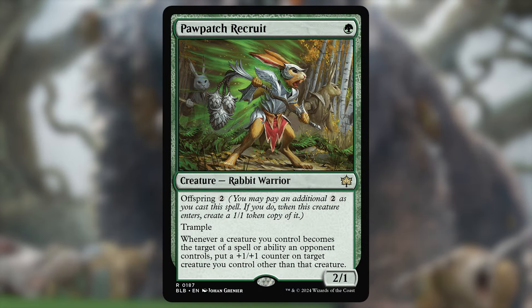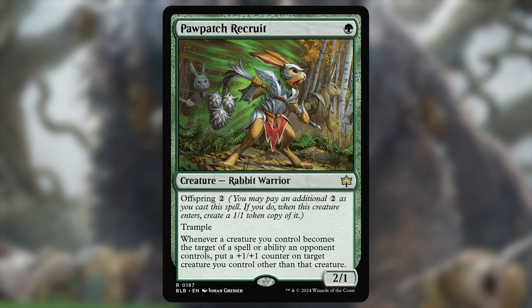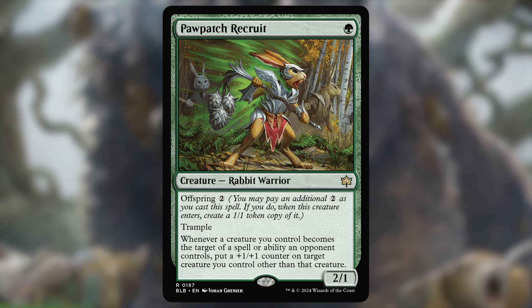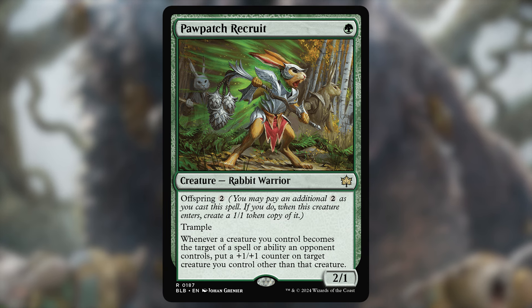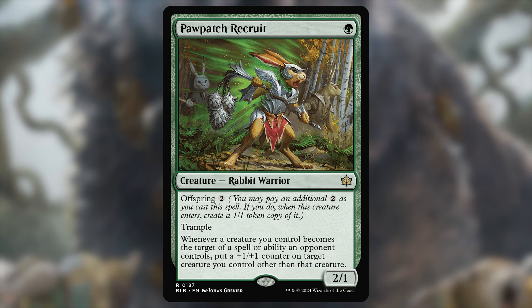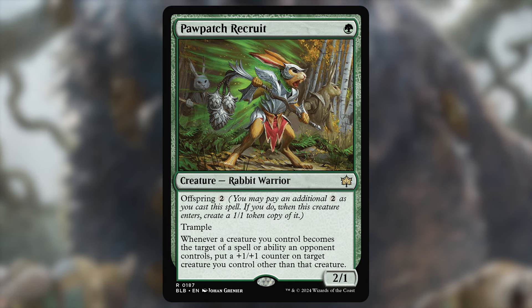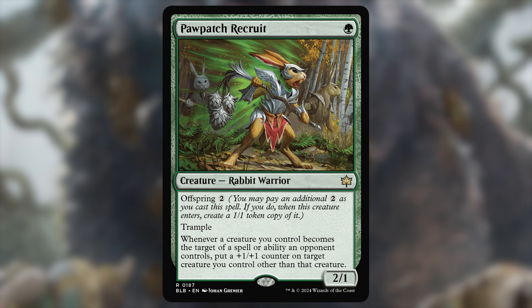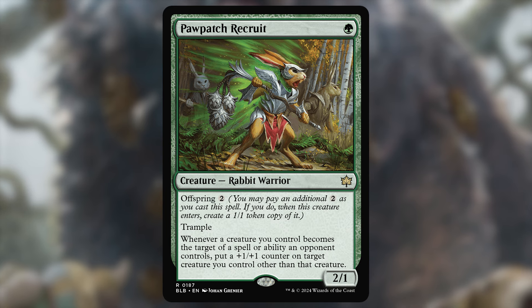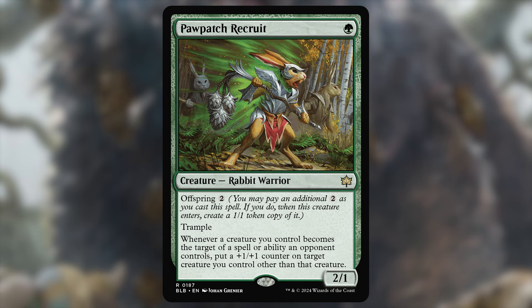The new Offspring mechanic is pretty interesting, allowing you to pay more mana to make a copy of a creature when you cast it, except it's a 1/1. In the case of Paw Patch Recruit, the base is a 1-mana 2/1 with Trample, and whenever a creature you control is targeted by an opponent, you put a +1/+1 counter on a creature other than that creature. For 3 mana you get 2 of them, except the copy is a 1/1 rather than a 2/1. When this inevitably eats a removal spell, you can at least put a counter on something, and if your opponent targets other creatures of yours, the recruit itself could grow into a large threat thanks to having Trample. The modal nature of this card bridges the gap between a faster green-white tokens aggro deck and a green-based midrange deck, though both the 1-drop and 3-drop slots in green are pretty contested already.